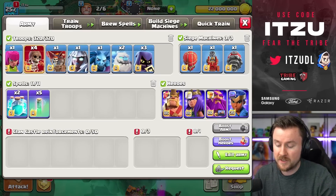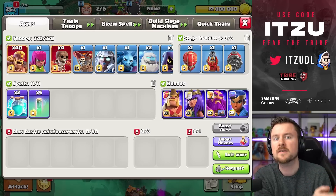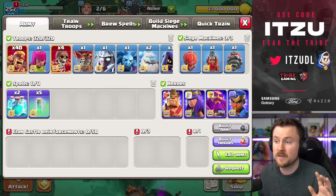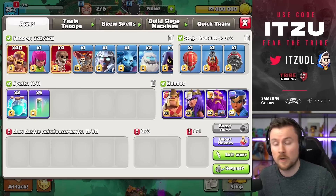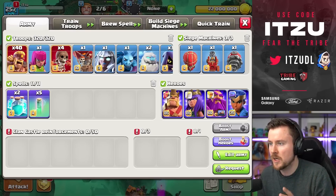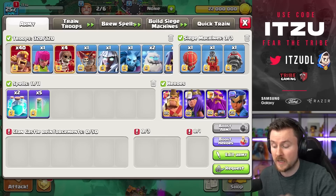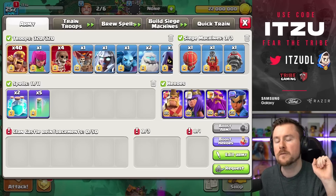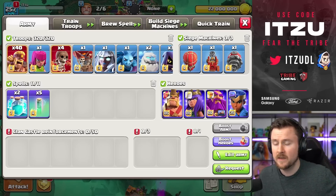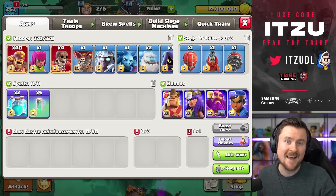Try this strategy — it is way stronger than I thought. Would I say it's the strongest super archer blimp strategy? No, definitely not. But can you get into the top 100 globally? Yes — the creator proved it's possible. Try it out if you want a fun army, because I have to say it was a lot of fun trying different variations. The link is down in the description. Thanks for watching — see you tomorrow!